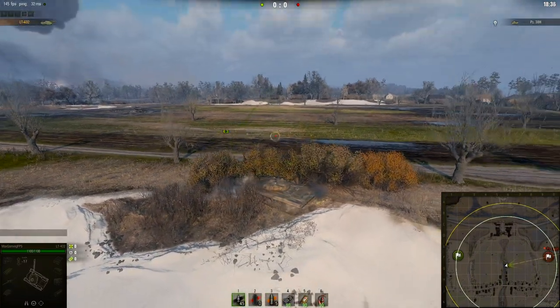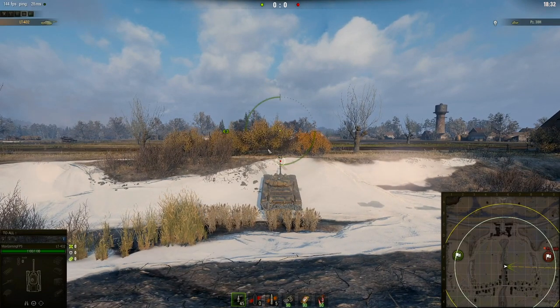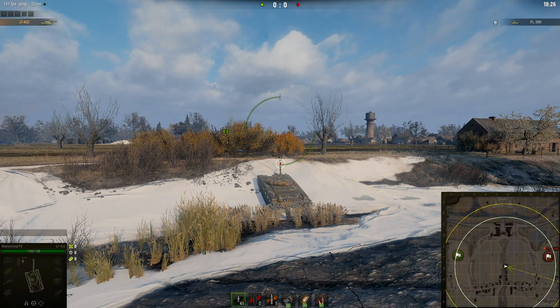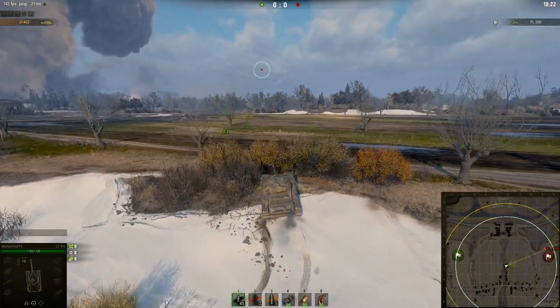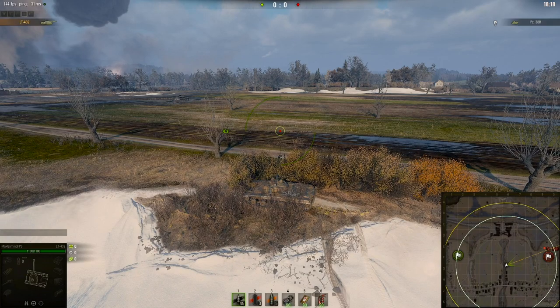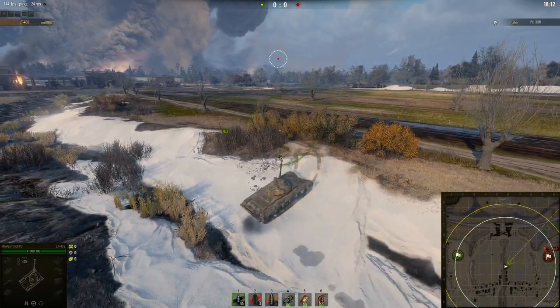When you enter this bush, be aware of the gaps underneath — you can get spotted through them. You just need to be careful: when you come up, make sure you use as much of the bush as possible. Sometimes you're just going to get unlucky and get spotted. If you get spotted, get out straight away — there's no point sitting there when you're spotted.